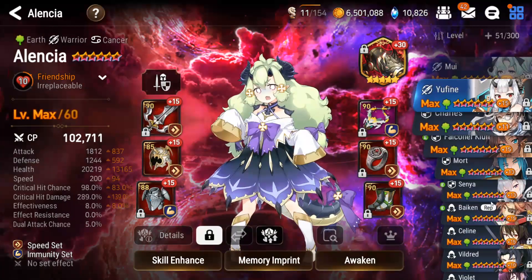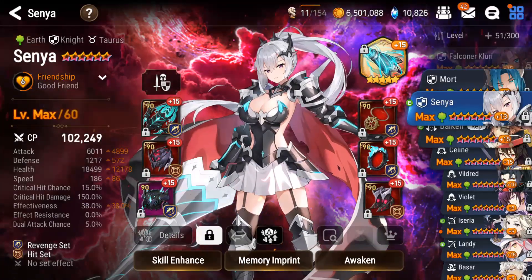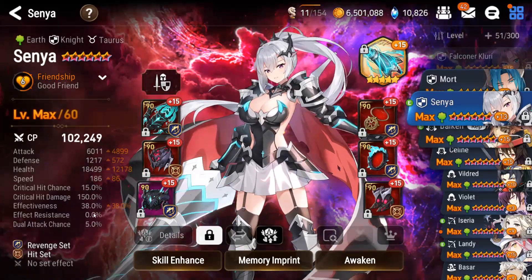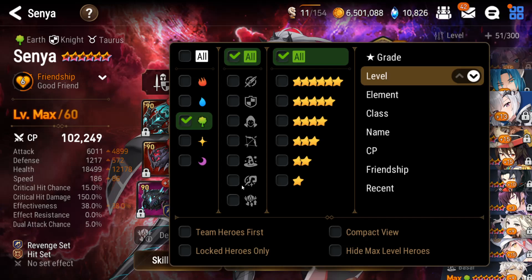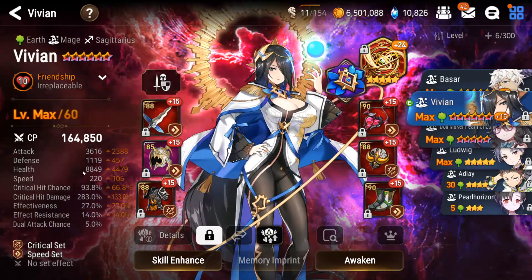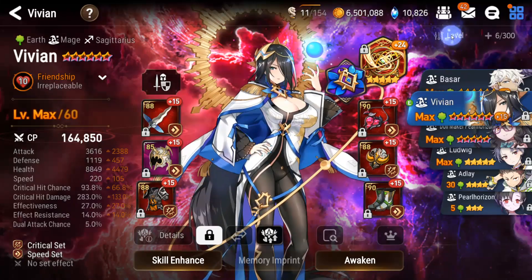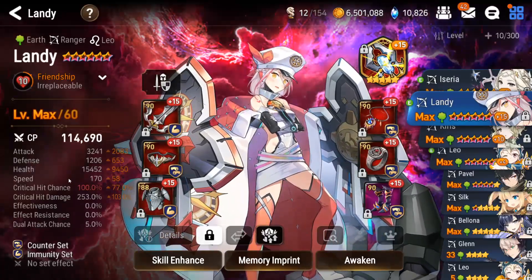Next, Senya has insane stats — do not ignore the gear stats. I'm on a revenge set, but you do not need to be on revenge set; that is just the gear I had around. Senya wasn't really super important. Next character to talk about is Vivian — my Vivian is pretty scuffed honestly: 220 speed, decent defense, not great HP, 3600 attack, 280 crit damage. This is literally just my Banshee one-shot Vivian with no changes.